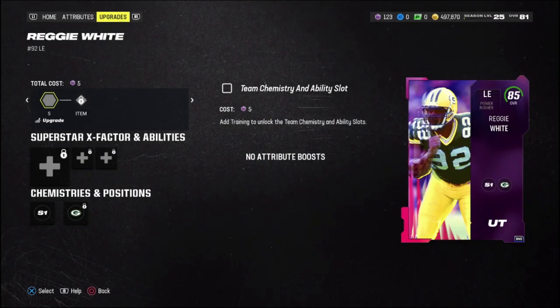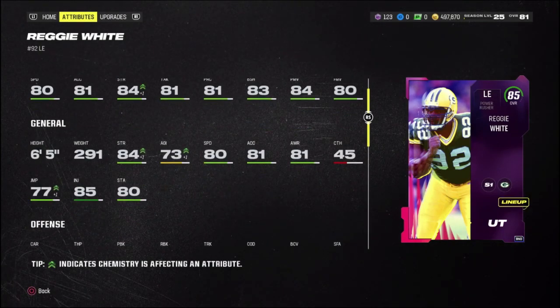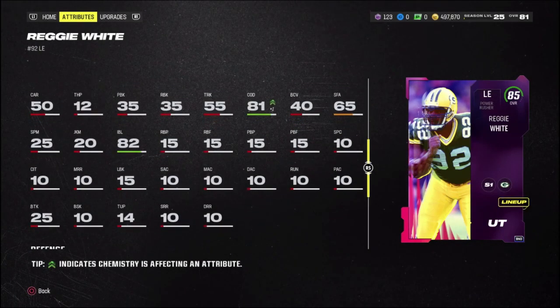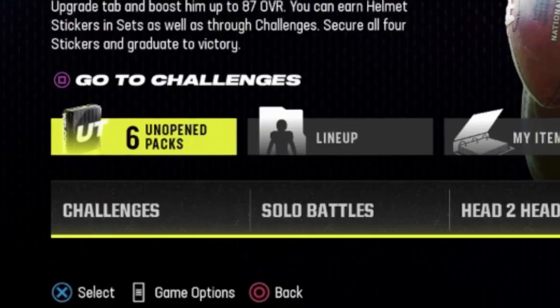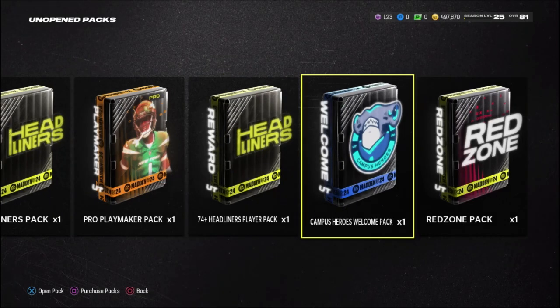It's actually been a couple of days since I filmed the last segment. I ended up picking up an 85 overall Reggie White from the field pass — this card looks absolutely sick and is going to help a lot on the defensive side with getting pressure. We do have six unopened packs to get into, mostly headliner packs.